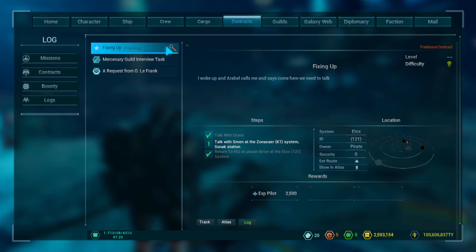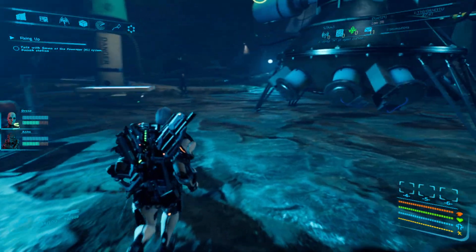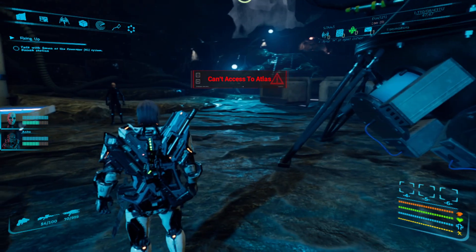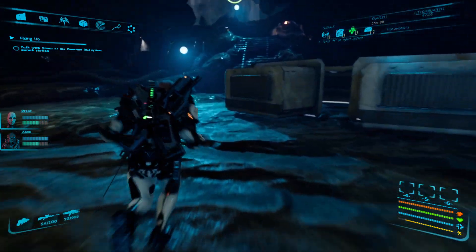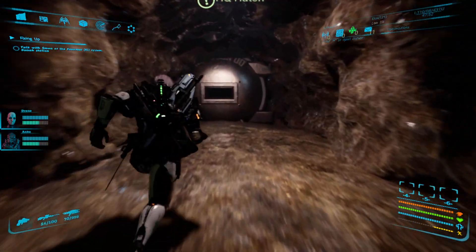So now we're going to continue with this mission — we're going to go and talk to Smen. This is not right though; it's saying it's in the Etox system but we're already in the Etox system. We need to go to the K1 system. I don't think we can access the map, so we're going to run up the stairs and get back to our ship.